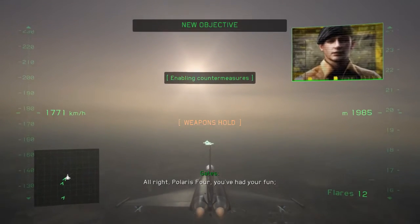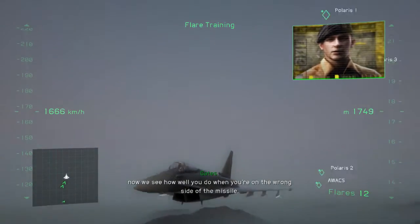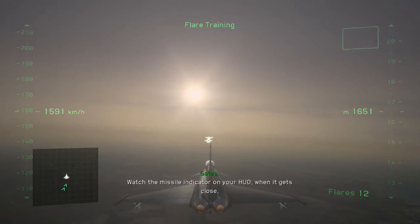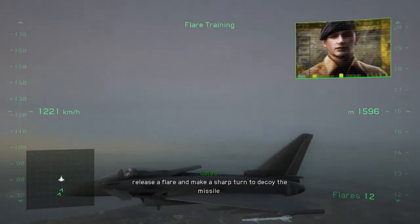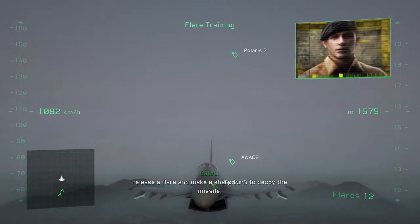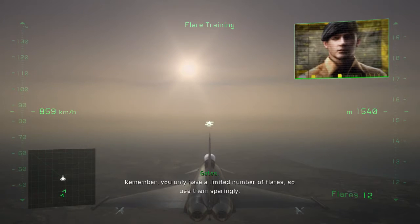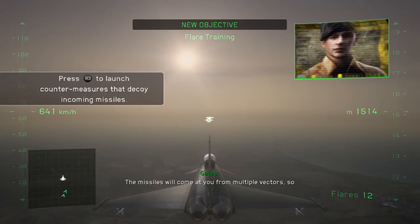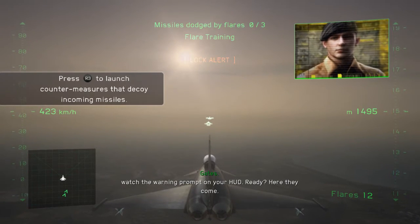All right, Polaris 4, you've had your fun. Now we see how well you do when you're on the wrong side of the missile. First, we'll practice decoying incoming missiles using flares. Watch the missile indicator on your HUD. When it gets close, release a flare and make a sharp turn to decoy the missile. Remember, you only have a limited number of flares, so use them sparingly. The missiles will come at you from multiple vectors, so watch the warning prompt on your HUD. Ready? Here they come.